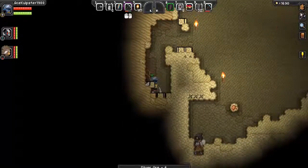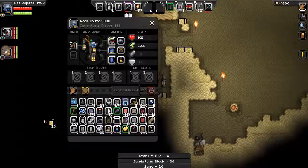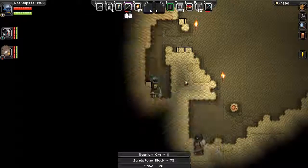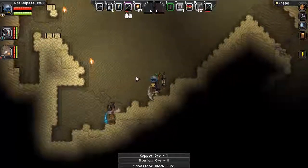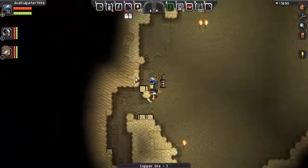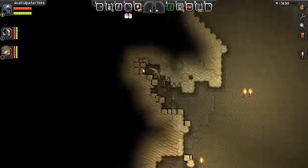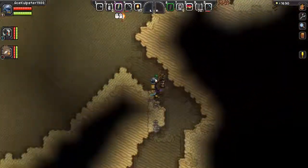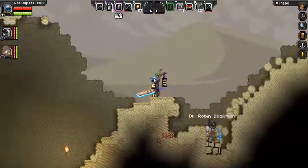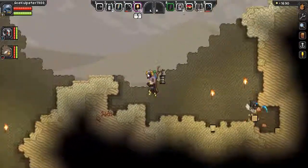Yeah, my inventory is pretty full. I got some. Oh yeah, we got some enemies down here. I don't think I can take them, really. So I'm just going to avoid them and keep looking for sand like this that's easy to mine, so I can get lots of stuff.